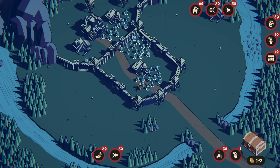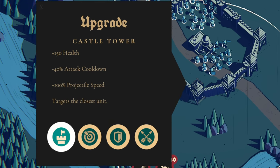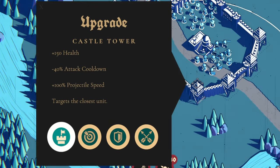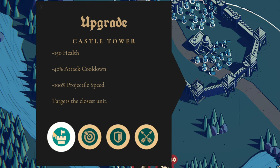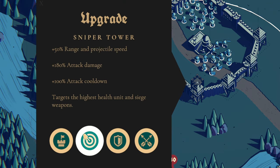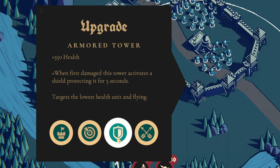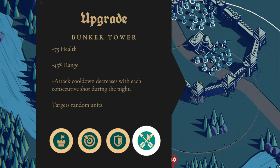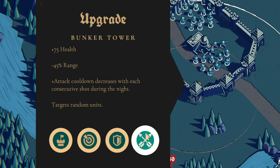Since the last time we played, there have actually been two updates. The last update before this one is that towers now have four different choices on pathing for your defense. You have the castle tower with more damage and general health, the sniper tower with longer range and more attack damage but slower attack, the armor tower with more health and a protective layer for five seconds after its first hit, and the bunker tower, which has an increasing attack rate the more consecutive shots it has during the night — really good for an area with lots of enemies.